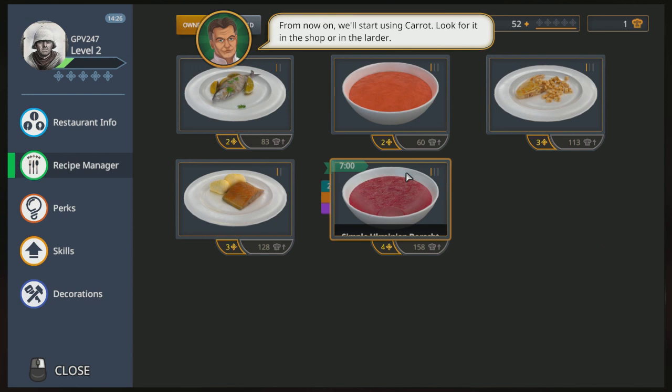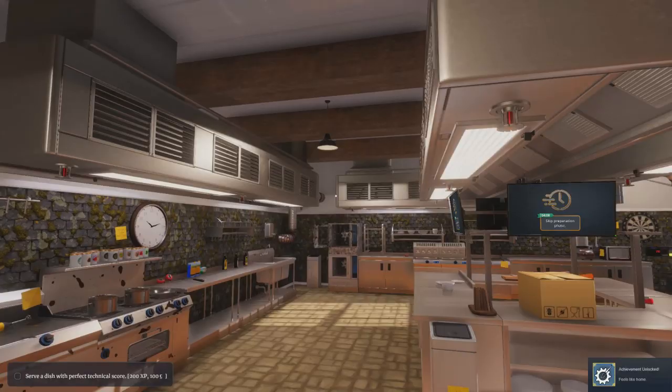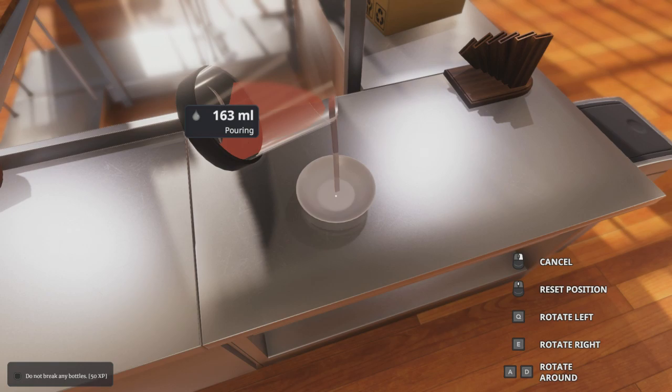The way you actually purchase dishes is from your laptop. Around every day or two, you want to check your laptop and purchase new recipes and maybe even some new decor for your restaurant. That's right — you can actually customize your restaurant as well, which is pretty sweet. My biggest concern going into this game was that I was going to have no idea what to do, but Cooking Simulator is actually pretty straightforward once you get the hang of it.